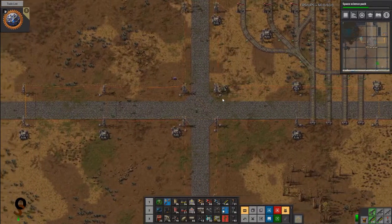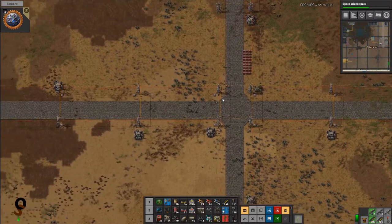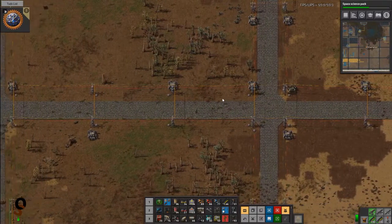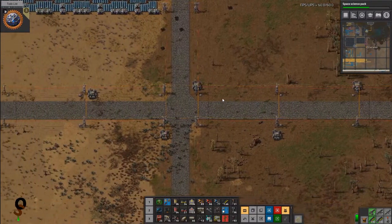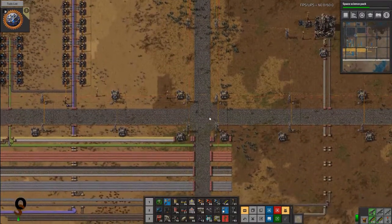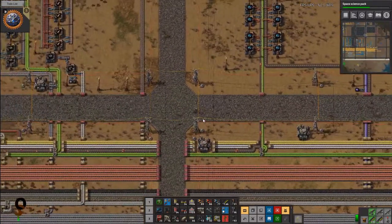Let's go look at the bane of this playthrough's existence: circuits. I have a sinking feeling that we are lacking on red circuits. We have a rocket ready to go — I just need a satellite. And yeah, our red circuits are pretty lacking over here.